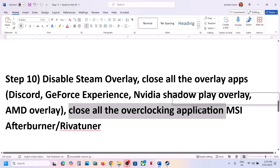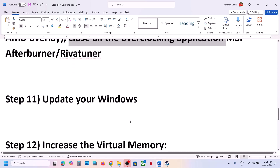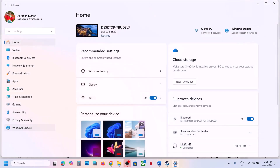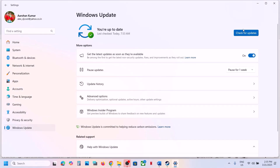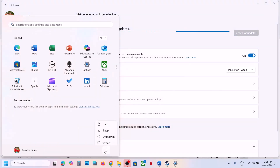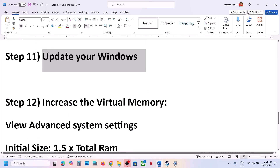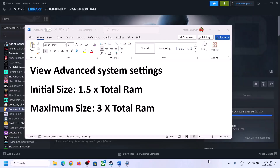The next step is to update Windows to the latest version. Open Windows Settings, go to Windows Update or Update and Security, and click Check for Updates. Once all updates are installed, restart your computer and launch the game to check.